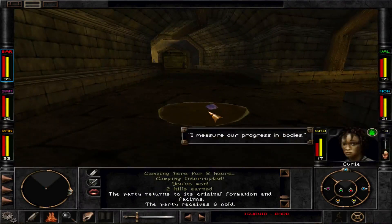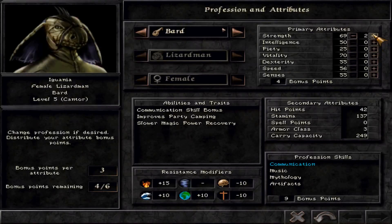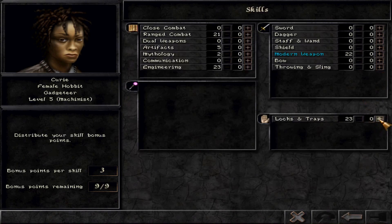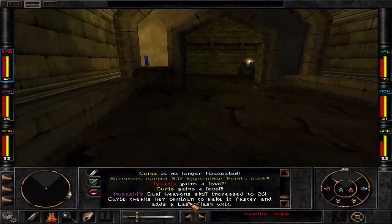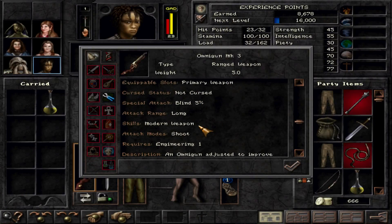Slimes are listed because they often drop items — perfect. We're getting so much experience, pretty nice. We also got a laser flash unit, which means our omni gun for the gadgeteer now has a blind effect on it — 5% already. Not bad.